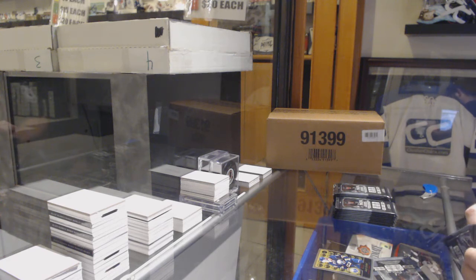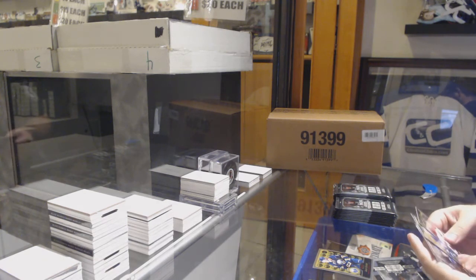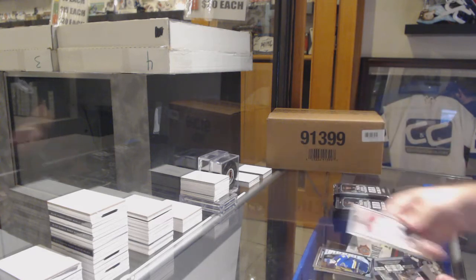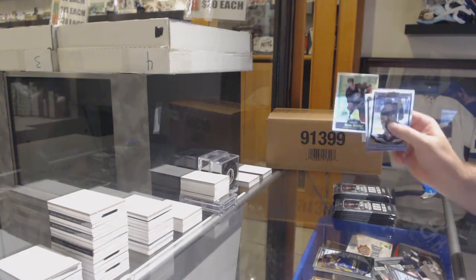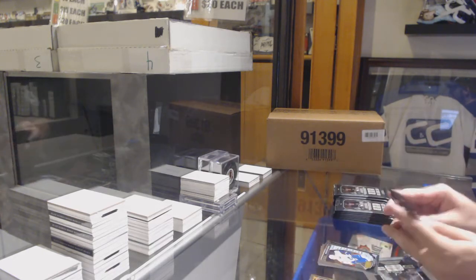These packs — you better have something good in there for how hard I'm working on it. We've got a retro rookie of Connor Hellebuck and a Colton Parayko marquee rookie. Then a retro of Zetterberg and a Jake Virtanen marquee rookie.